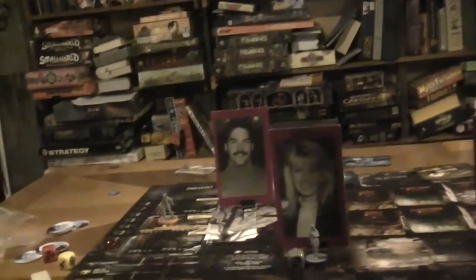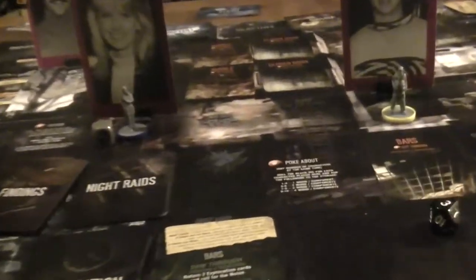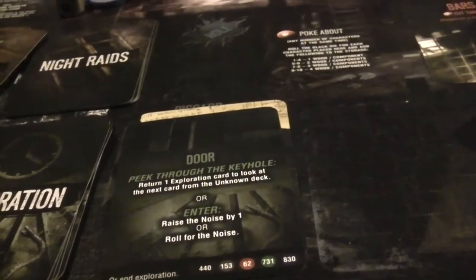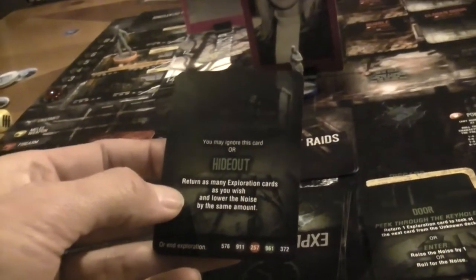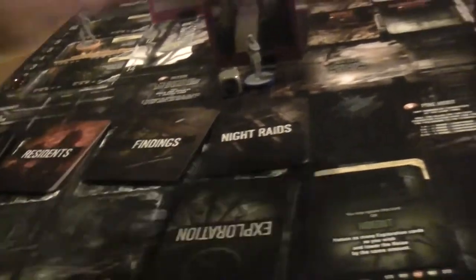Dick decided to bring a lock pick along. His character is very good at picking locks and the lock pick has no weight, so there's no reason not to bring it. We'll pull 12 cards from this stack and commence with the scavenging. First card: bars — rubble and jammed door, that's not bars, so we can draw a replacement. It's a door — peek through the keyhole or enter and raise the noise by one. He's a private investigator, so he peeks through: it's a hideout. He decides to just enter, raise the noise by one.